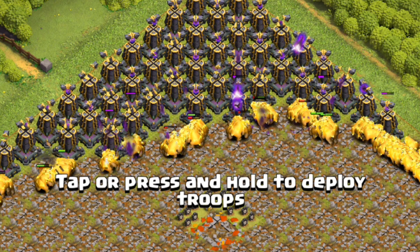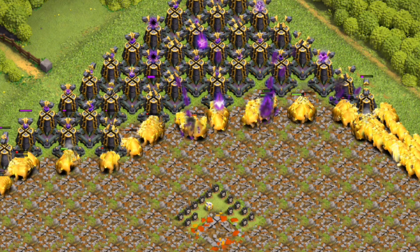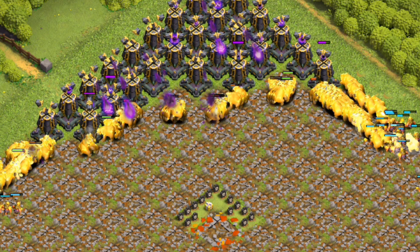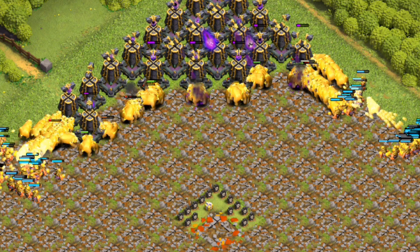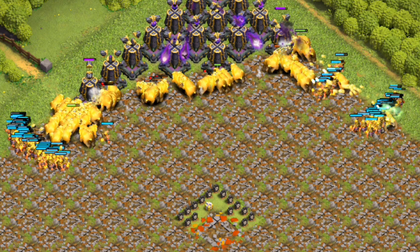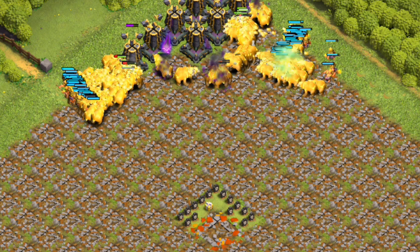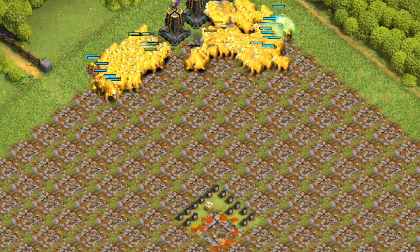Clue 7: It regenerates health using an extra life system, where both its regular life bar and extra life bar regenerate at the same rate. Clue 8: When attacking, it has a unique ability that can be toggled off to automatically activate when near defeat. Clue 9: This troop is considered a building on defense and is not affected by poison spells, but can be damaged by earthquake spells. Clue 10: It is the third hero introduced in Clash of Clans and is known for its supporting abilities and long range.